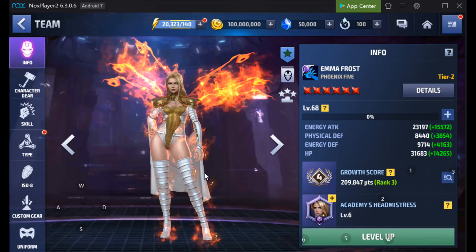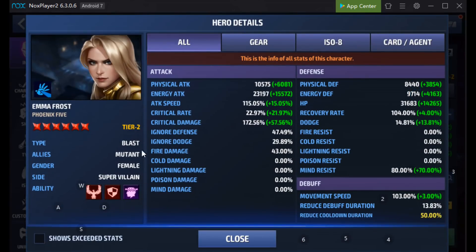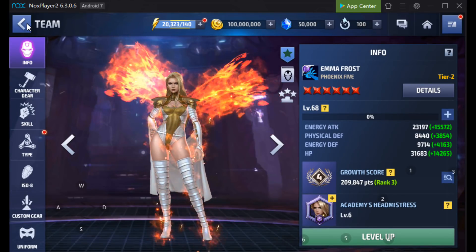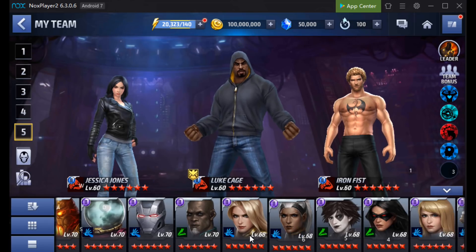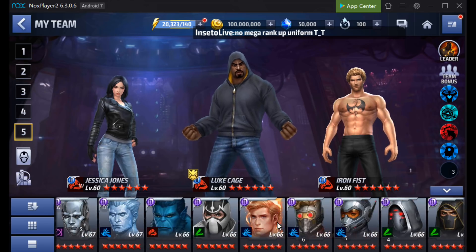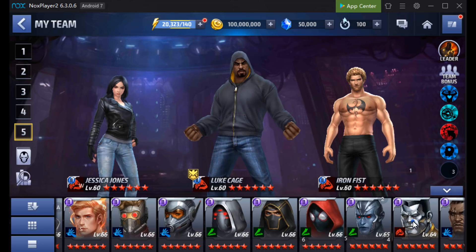We've got Emma Frost here in her Phoenix 5 uniform. Is she hero, is she villain? Supervillain. So what this means is potentially, if she's good — and that's a big if — it's probably going to apply. Let's go and check that out for Magik as well, because if Magik is also a super villain, she could be worthwhile.